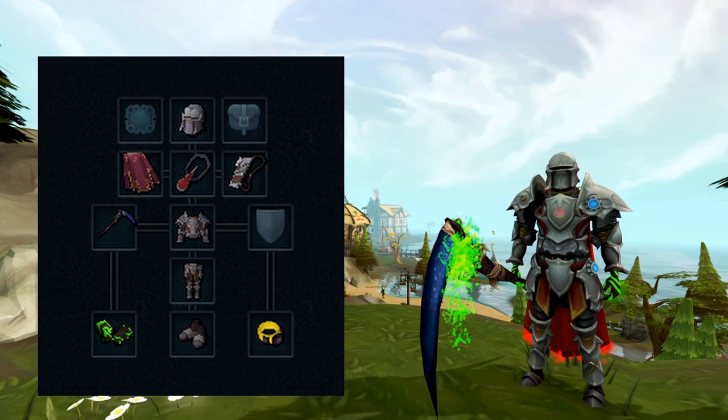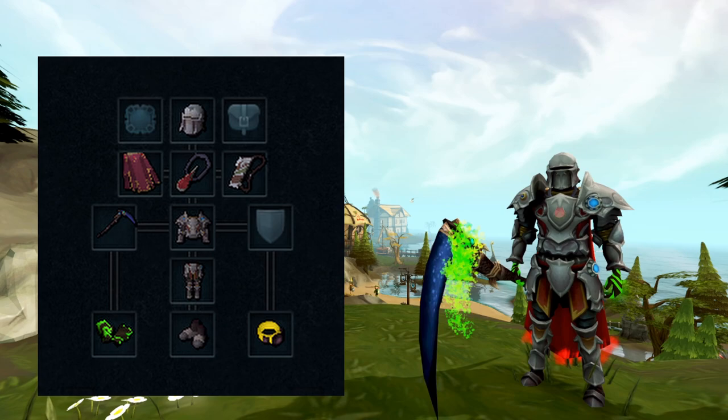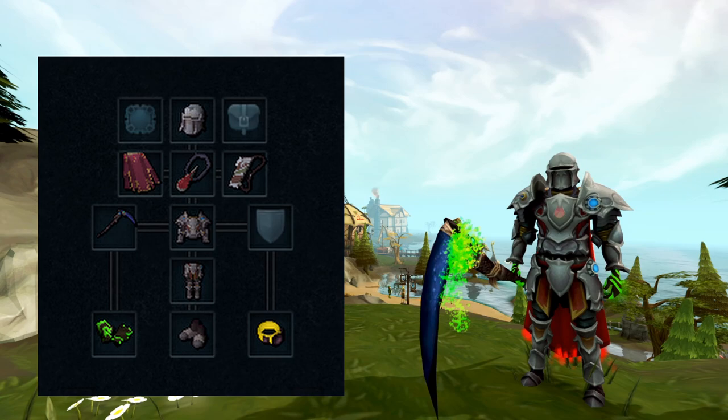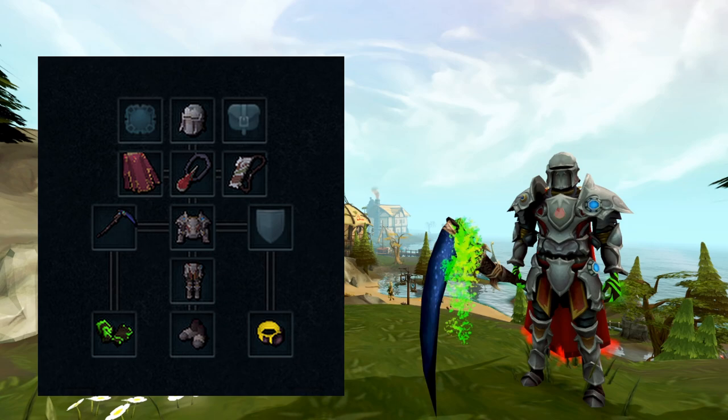On screen you can see an example of a base melee setup — you may want to change this depending on the boss you're doing to have a different aura or scrimshaw. I'm using Masterwork armour because it's a very similar price to the tier 80 melee armours; the other combat styles don't really have a worthwhile equivalent so the tier 80s are the ones you want, whereas Masterwork is a good alternative at about the same price. I'm using Cinderbane Gloves and a Noxious Scythe, though you can downgrade to a Dragonrider Lance or Drygores for dual wield. I'm using my Blood Amulet, and the Luck of the Dwarves ring which you can swap out to any ring as needed.